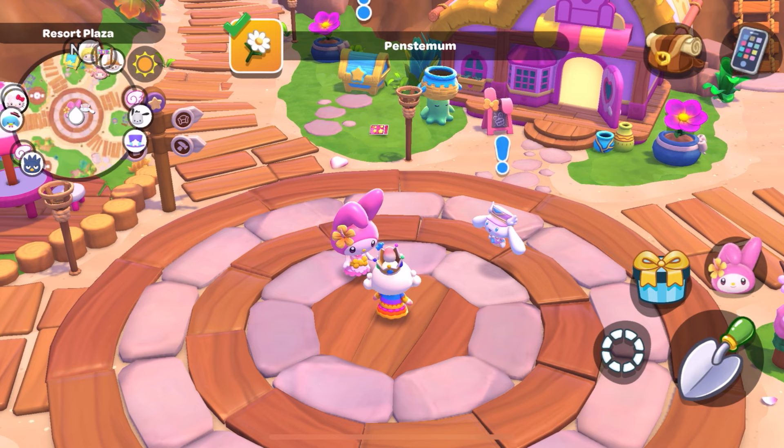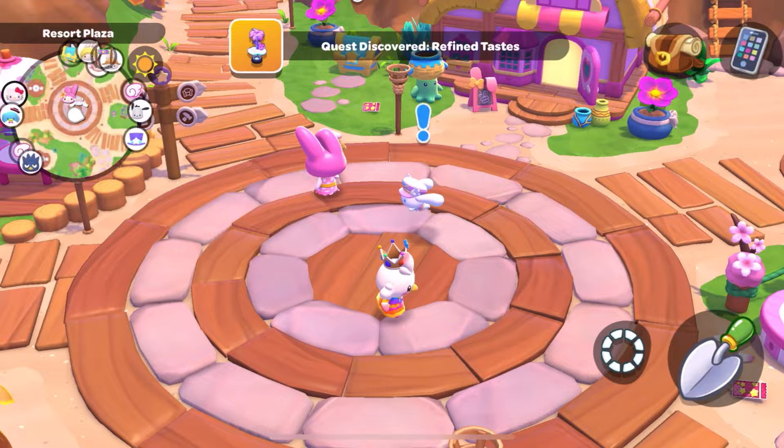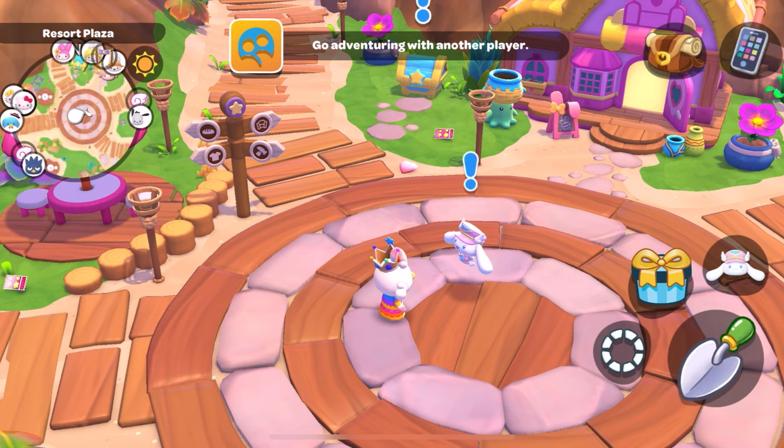I saw there's a bug with the cabins and furniture is disappearing, so maybe I should not move things around too much for now. My Melody is going somewhere — maybe to help upgrade the houses, so maybe that's a quest we should hold on until they fix it. But let's start with the Cinnamon Roll cinema quest while he's here.